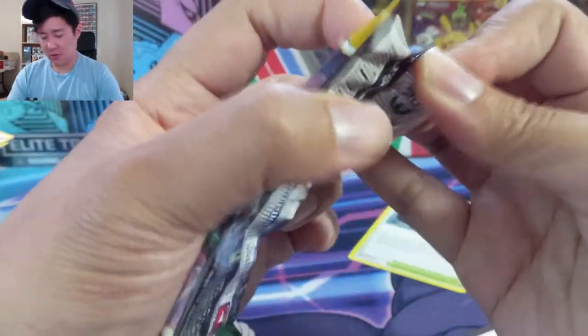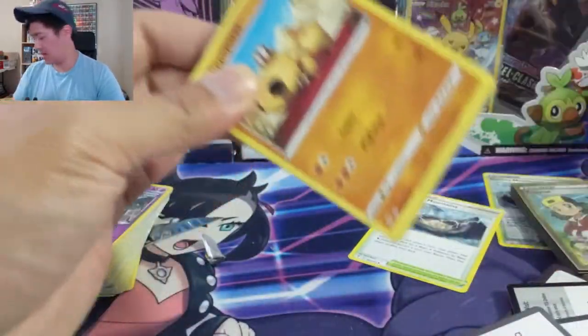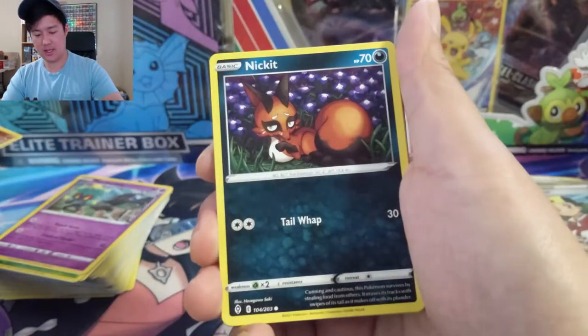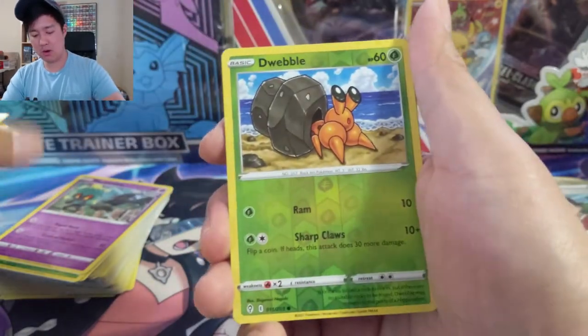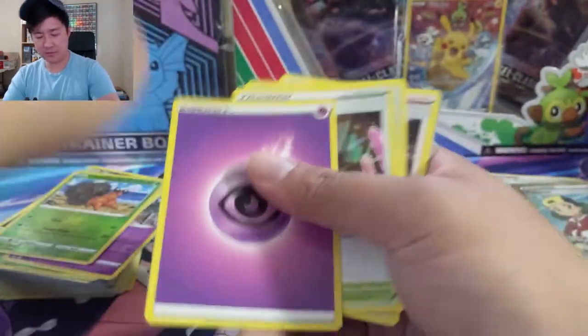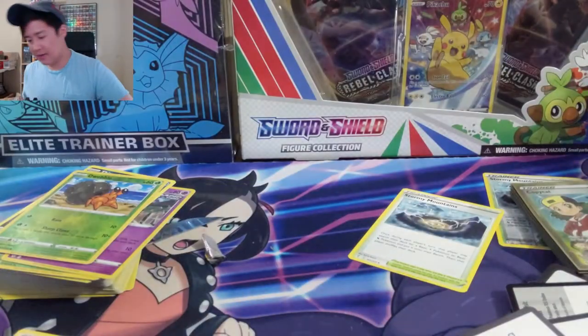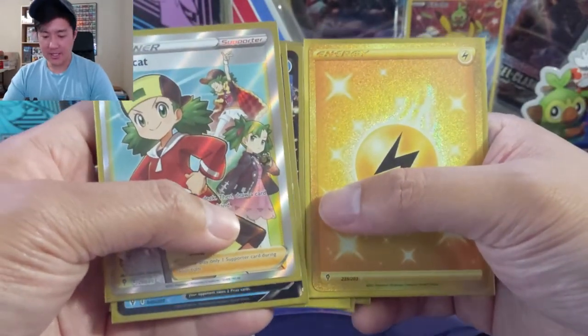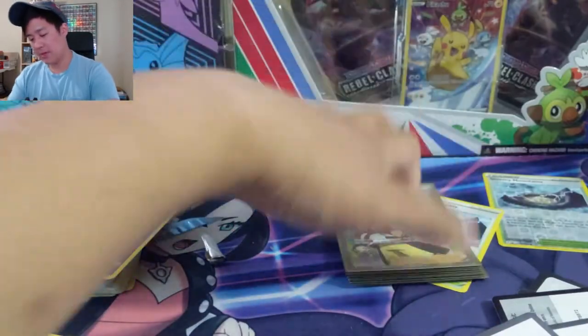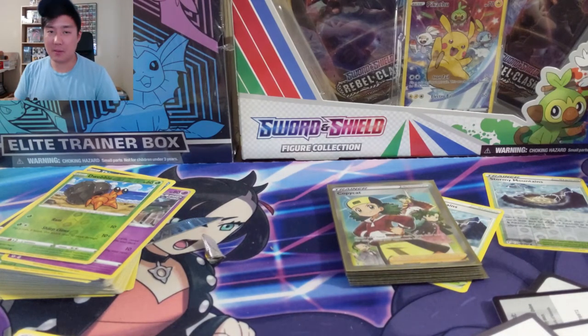Hippopotas into an Ampharos, another Stormy Mountain. Last pack — we saved a Duraludon, very strange Pokémon. Fun on a Bun, thank you so much for your support on Patreon. A cute little bird, a hermit crab, and just an evil. So that's gonna do it for this opening. I'll give this one a B-minus — it doesn't feel better than a C, but we did get that secret rare and a full art supporter. As always, like, comment, and subscribe — I'm Wanted Turtle and I'll catch you guys next time, peace!